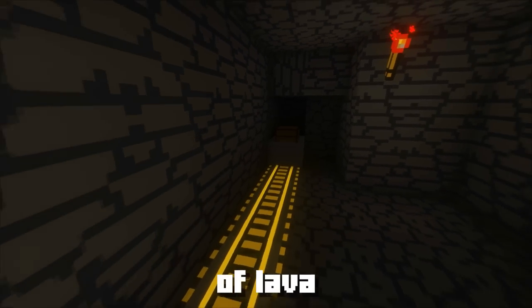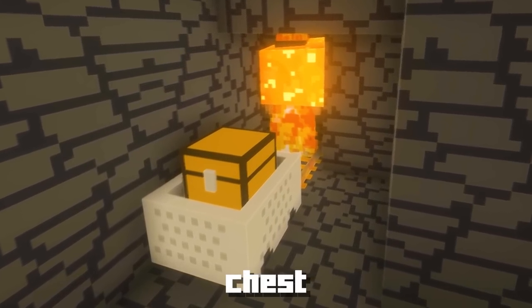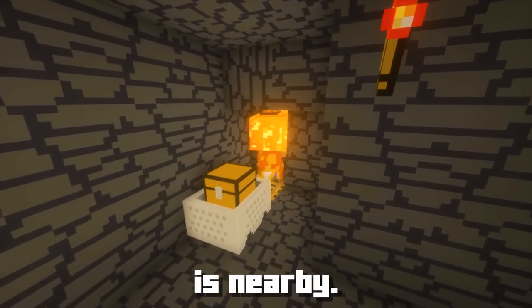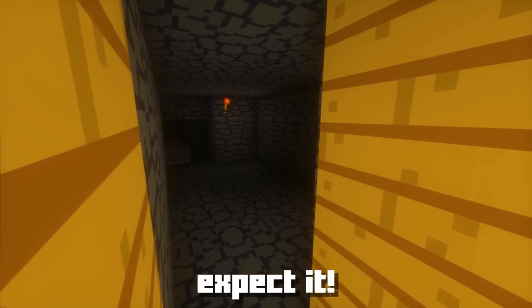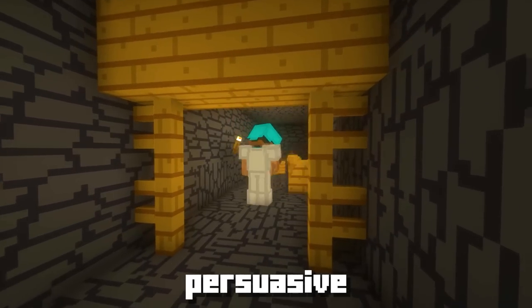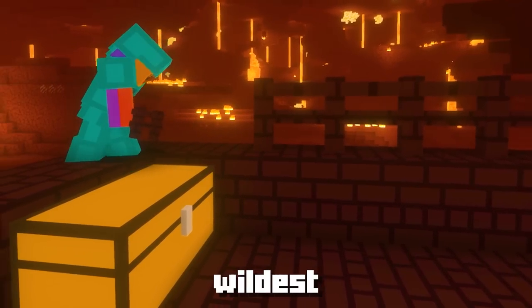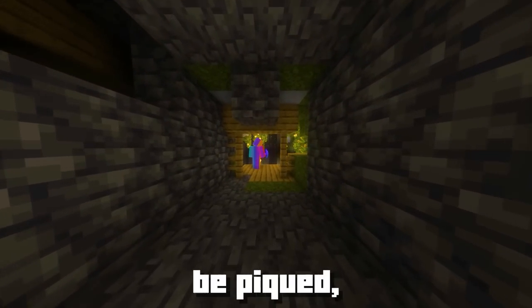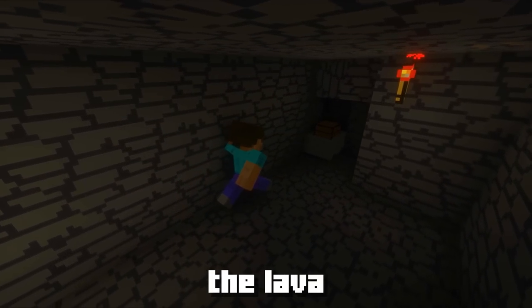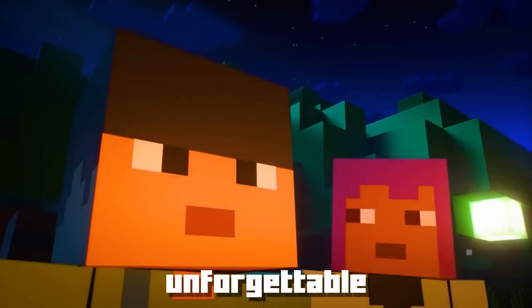Make sure that dispenser is loaded with a bucket of lava and is positioned above a minecart. Then place a minecart with a chest right where you want the trap triggered. When someone destroys the minecart, it will set off the lava, pouring down on whoever is nearby. To lure your friends in, tempt them with stories of amazing treasures hidden within the chest — make them believe riches beyond their wildest dreams await inside. When they finally take the bait and destroy the minecart to access the chest, the lava will come pouring down, leaving them in shock and awe. The laughter and astonishment that follow will make for an unforgettable Minecraft moment.